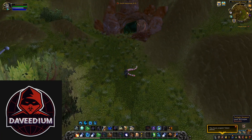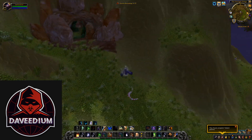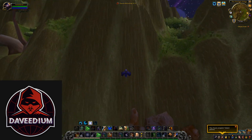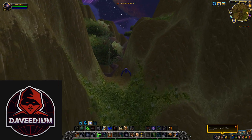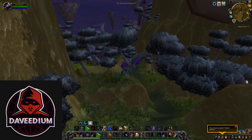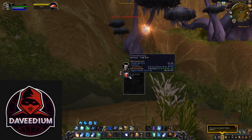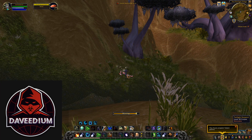It's more worthwhile to turn the scales into the hats since I have the recipes, and each hat sells between 10,000 to 20,000 gold. In order to make the hat you also need primals — whether it's Primal Light, Primal Shadow, Primal Fire, or Primal Earth — but even if you don't want to farm the primals and just buy them off the Auction House, you're still going to be making between 5,000 to 10,000 gold on each hat.